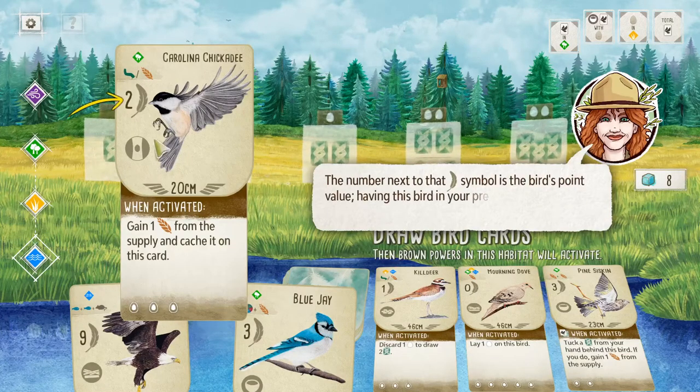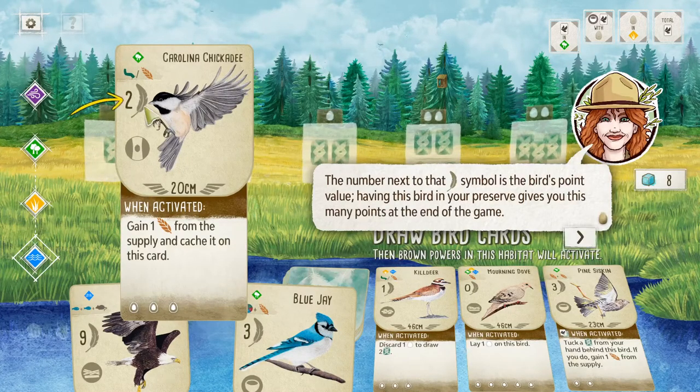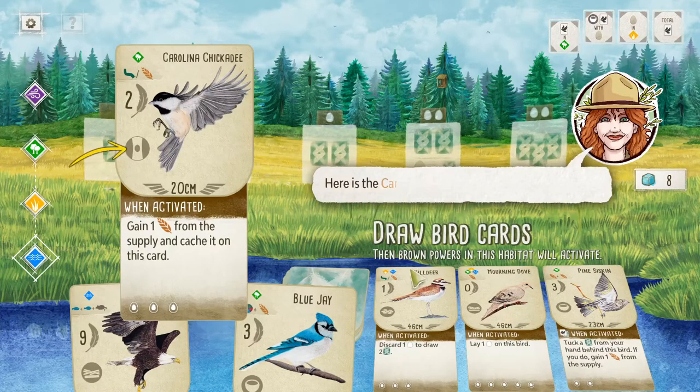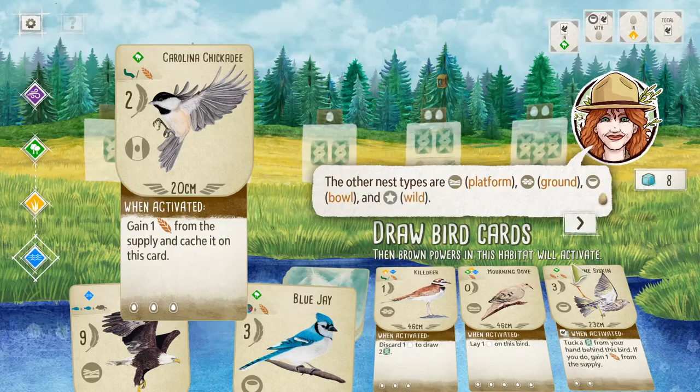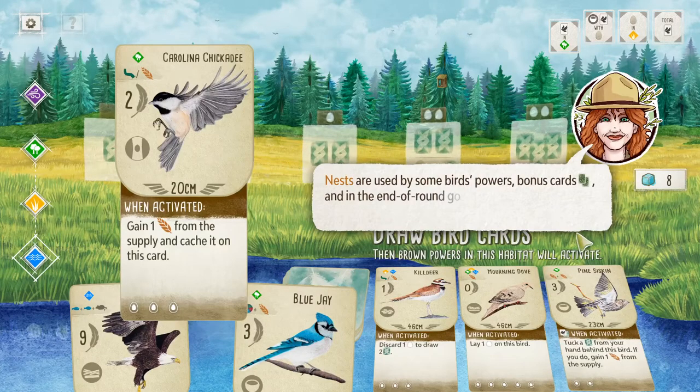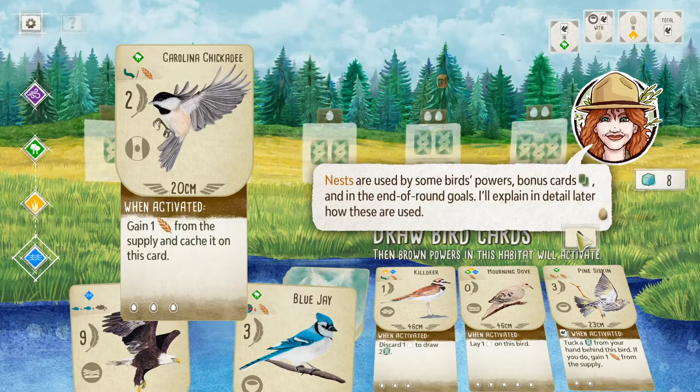The number next to the food cost is its point value — having this bird gives you that many points at the end of the game. Here's its nest icon. There are five types of nests. Carolina Chickadee has a cavity nest. The other nest types are platform, ground, bowl, and wild. Nests are used by some birds' powers, bonus cards, and end of round goals. Wild cards can match with any other nest type.